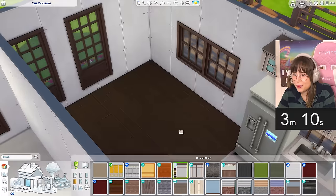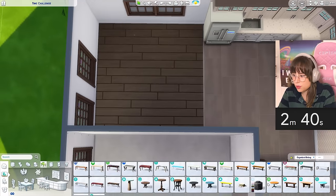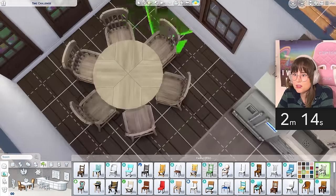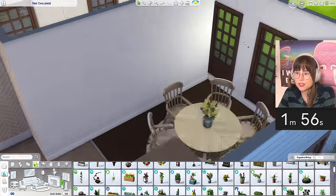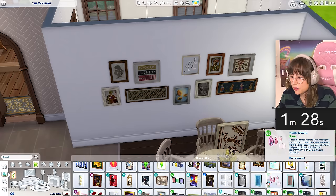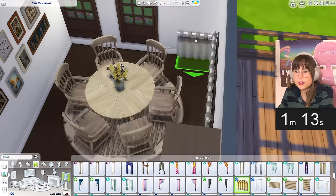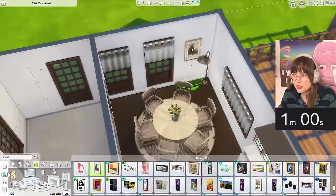I need a table - no, I need some wallpaper first. Wallpaper - that is not the wallpaper I wanted. I'll just go with white, I'm panicking. I need a table - and some matching chairs. Oh that's too many chairs but whatever. Can we get a carpet in here? A nice plant would be good. Maybe a picture - and we can disguise everything with this one. We need curtains - that can work.